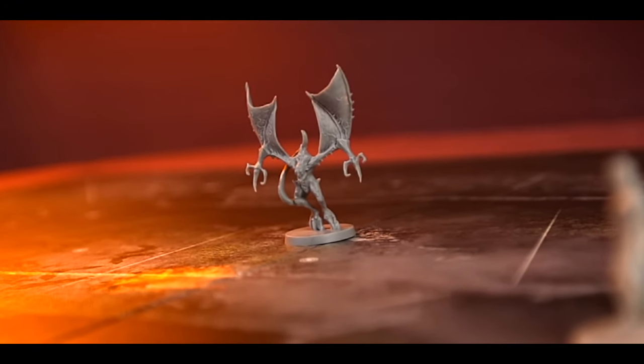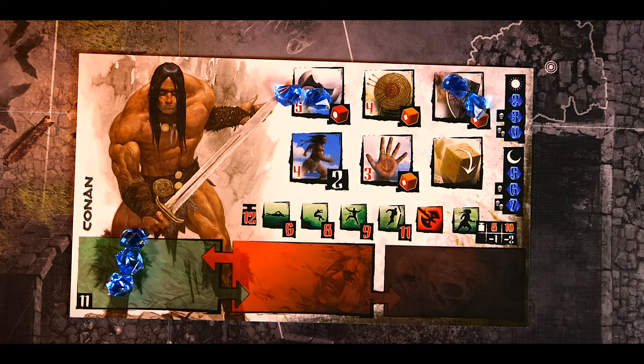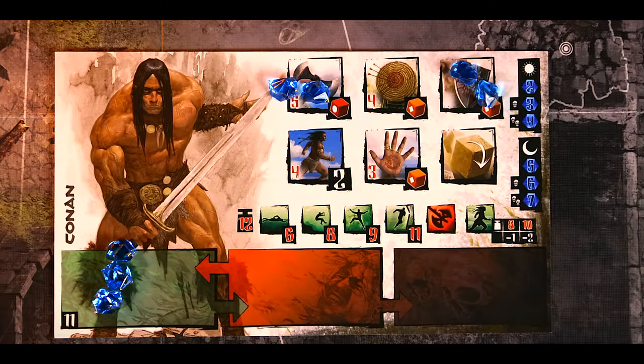The Guard action lets you defend when attacked — for every Crystal you dump on it you get a die, and you roll to subtract axe icons from the monster's attack strength. You can also manipulate things around you: simple manipulations just require placing one Crystal on the manipulation space, while complex manipulations give you one die per Crystal and the required number of axe icons is determined by the specific scenario.